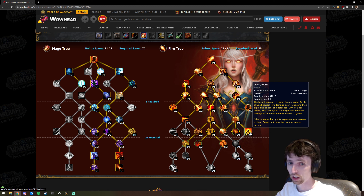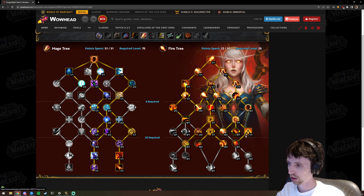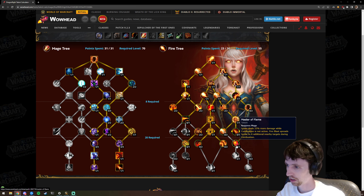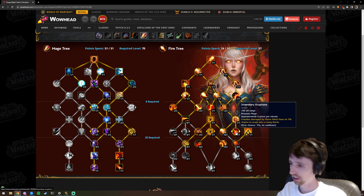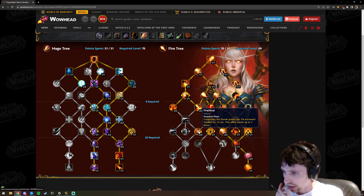Living Bomb itself — I think they need to do something with it; the square root scaling isn't quite working out. This choice feels weird — when you go down this side of the tree for Flame Patch and Living Bomb, ending in Fire Frenzy for AoE, why is Molten Skyfall here? It doesn't make sense. Maybe it's for PvP. If it was just Incendiary Eruptions I think we'd be fine with that. We probably want Blaster Master, ignite damage, Fevered Incantation, and Fire Frenzy.